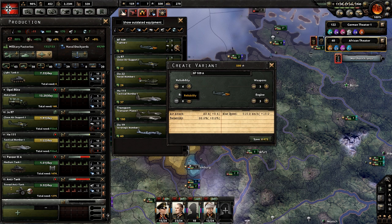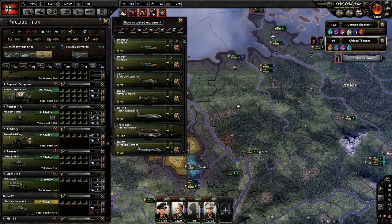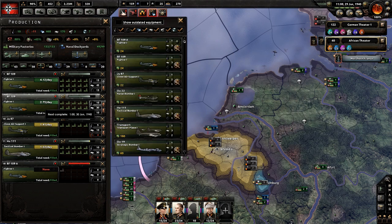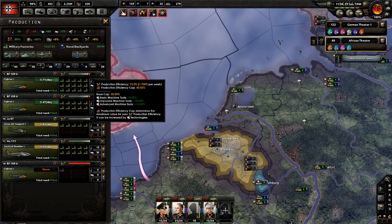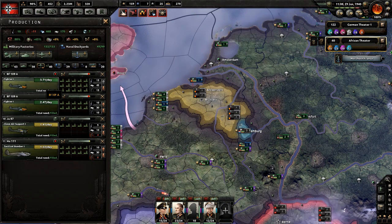We can increase its attack by quite a bit, speed a little bit, and reliability. Let's just go with this. If we unselect all of these, go to planes — as you can see we've only lost 8% efficiency because it's basically the same plane with a pretty big upgrade.